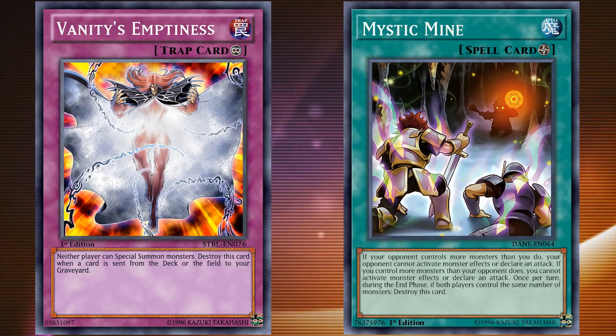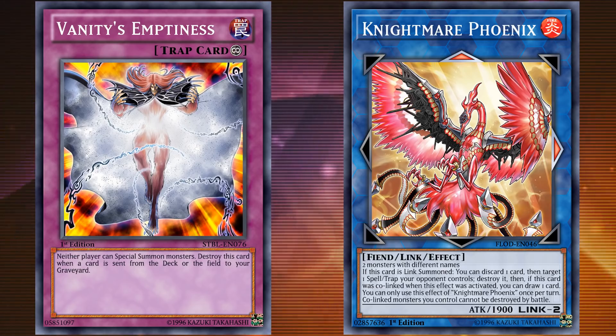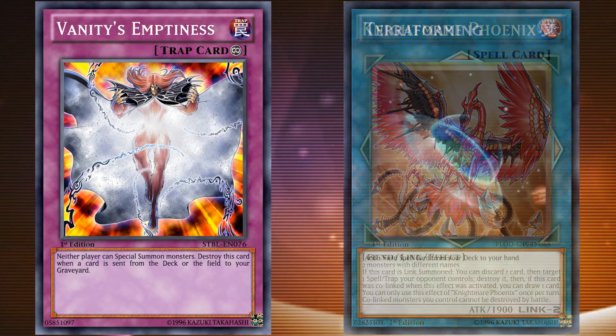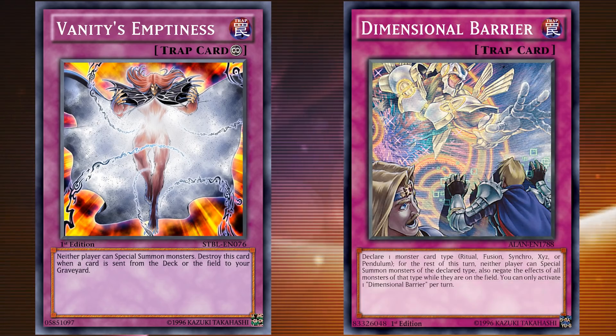Just like Mystic Mine, most decks are very monster-effect heavy, and most monster effects that can destroy cards are locked behind being special summoned. So if you use Vanity's Emptiness, there's a good chance your opponent won't be able to get rid of it during their turn. That's where the negative effect becomes a positive for the player who uses it — they can simply play a card from their hand like normal, let it go to the graveyard to destroy Vanity's Emptiness, and play through their turn normally. Basically, players just treated Vanity's Emptiness like a one-turn lockout, kind of like a Dimensional Barrier — only better, since it locks out all special summons and not just specific types of cards. Since players were able to use its negative effect to their benefit, the card eventually got banned for being too good of a staple.